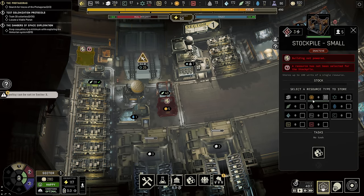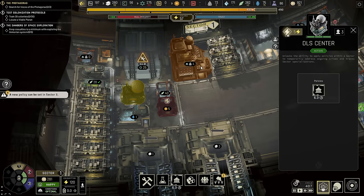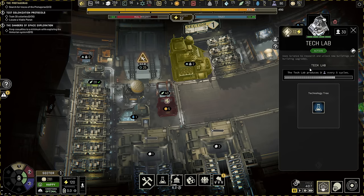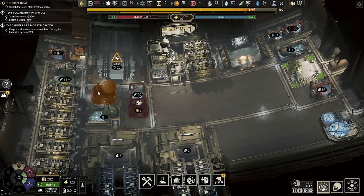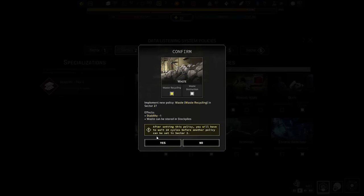One thing we have to do because we have the waste recycling turned on is I need to set up a storage for waste, which means our tech lab — which was the only thing in this sector that actually produced waste — gets to run full time because now we can take the waste and put it into storage rather than it just sitting there. That's going to be very important. Also going to sector number two and turning on waste recycling in there as well.